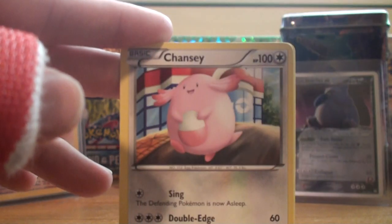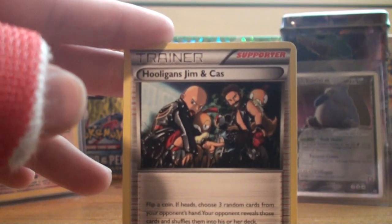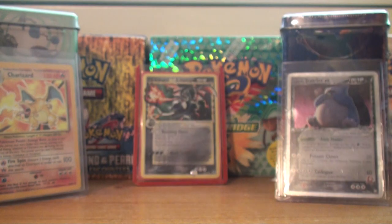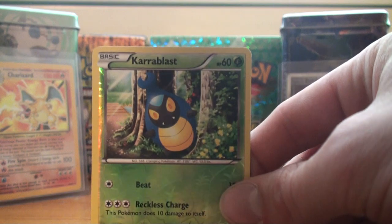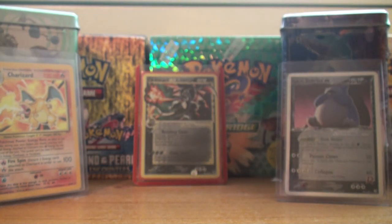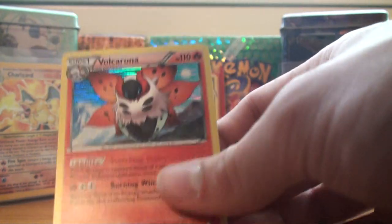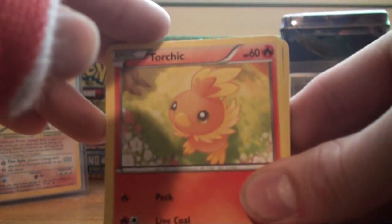So we got Joltik, Ducklet, Chansey, Bulbasaur, Pawnyard, Hooligans Jim and Cass, Yamask, and an Ultra Ball — nice, I'm going to set that one off to the side, it's always good in a deck. So I'm hoping I get a Blaziken Holo here, but it's just a Carablast as the reverse, and the rare — Volcarona Holo! Close enough, it is a Fire Pokemon Holo, so that's very beautiful. I actually have four of those now, I think.